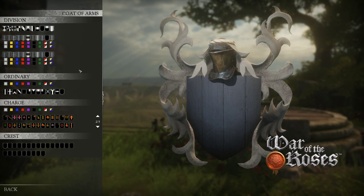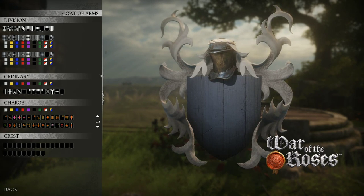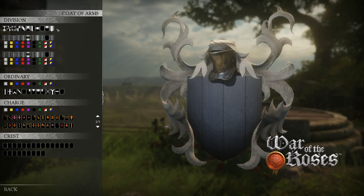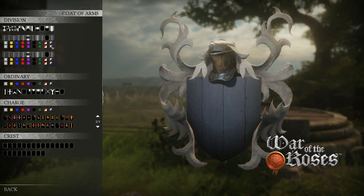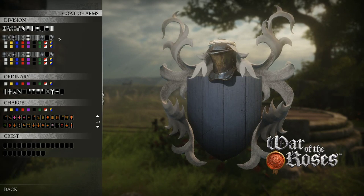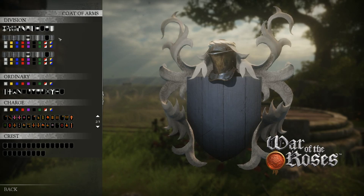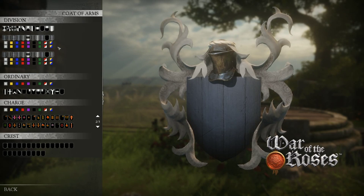There are a few basic concepts we're going to go over first. We're going to start in the division section. Anything up here that shows as black is controlled by this row of changes, and anything that shows as white is controlled by this row of changes. We'll call this the main row, this the second row, and this the third row. Within the second row, anything that shows as black is affected by the first row of colors, and anything that shows as white is affected by the second row of colors.